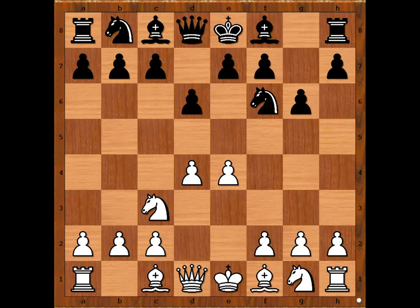White to move. F4 is the most played move. Nenad Verčec played F3. This variation reminds me of the Sämisch variation against the King's Indian Defence, with the white pawn on C4.